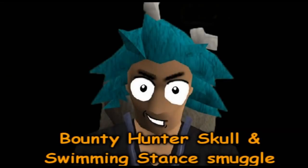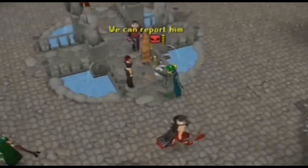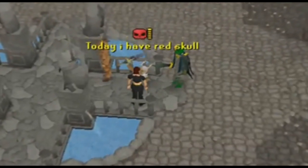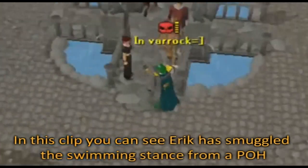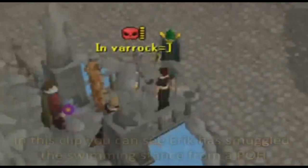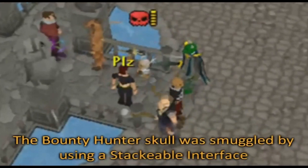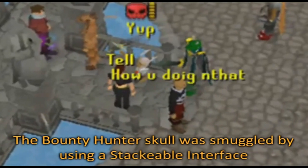The next glitch is the Bounty Hunter Skull and Swimming Stance smuggle. At this time, many glitches combined several bugs to make an extraordinary scene. In this clip you can see Eric has smuggled the Swimming Stance from a POH and combined it with the Bounty Hunter Skull. The Bounty Hunter Skull at the time was smuggled by performing a stackable interface.